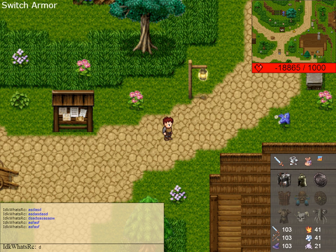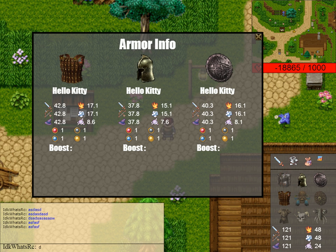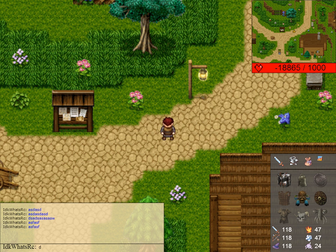I've also added the same thing for armors, so you can know the stats of each of the different armors, the resistance, and things like that. You can change them. They can also do special things. For example, the bone helm in particular will boost my max HP by 100 — now I got 1100 max HP.